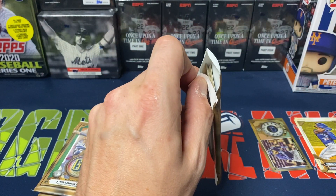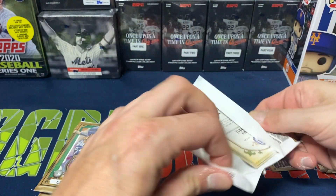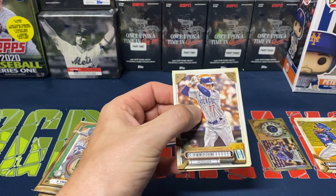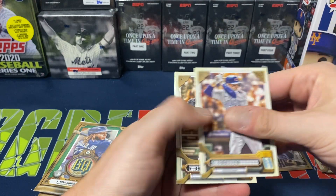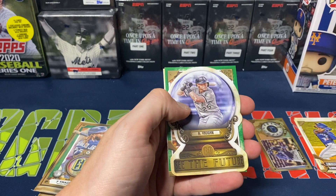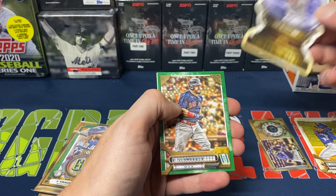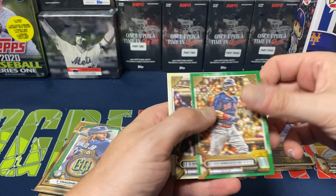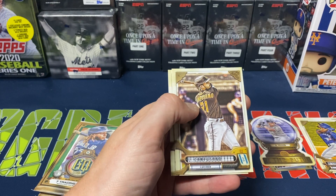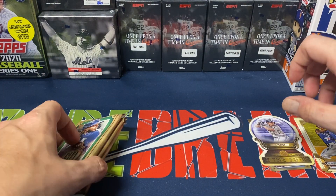Some of the inserts I do enjoy as well. Next pack — Clint Frazier, Miguel Cabrera, Jose Barrero. We do get one of the See the Future inserts — Andrew Vaughn. I like these die cuts personally. Kyle Schwarber is our green. A cup of Suarez. And Walker — Jordan's been having a great year this year.